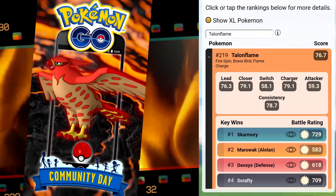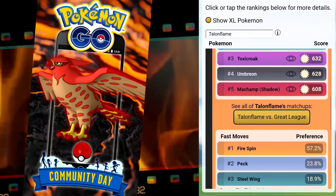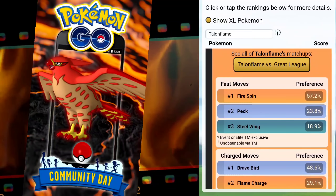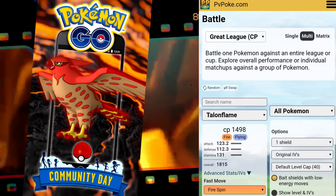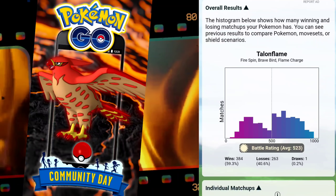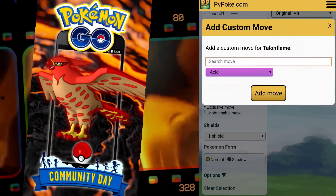Taking a look at PvPoke to see where Talonflame is going to land in terms of usability, the ranks we're looking at are not going to be its final rank with Incinerate. We're going to see the win rate percentage compared to the entire meta for each specific league. Switching it to Incinerate shows a dramatic difference — Incinerate is in fact making this Pokémon a lot better. It's kind of like Ho-Oh almost, with that Flying-Fire combo. We're sitting at 59% for the Great League with Fire Spin, Brave Bird, and Flame Charge.